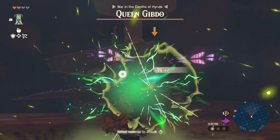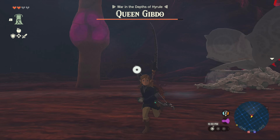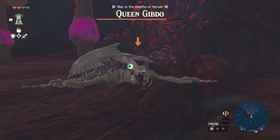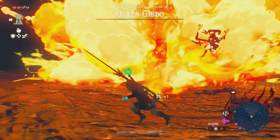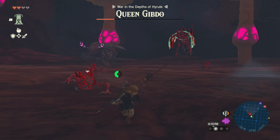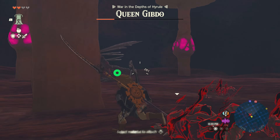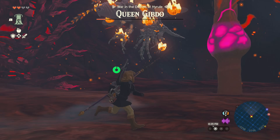Queen Gibdo was next — another one of my favorites. I saved up on electric projectiles just for her: six electric Keese wings to make her vulnerable, then speared her face in. Once the second phase started I felt a little risky — I thought about how rubies neutralized regular Gibdos during the Demon King's Army, so I wanted to test it here. Turns out Queen Gibdo is susceptible to any elemental damage, and I used my extra rubies to take her out. I was pleasantly surprised.